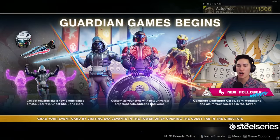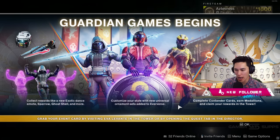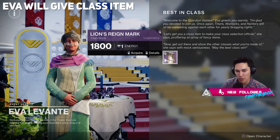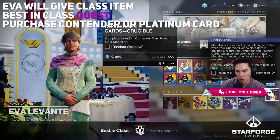Once you log in today, you're going to see a big Guardian Games pop-up showcasing the new Eververse armor and cosmetics available to earn and purchase, as well as the main gameplay loop to complete contender cards, earn medallions, and then claim your rewards in the tower. It also says to grab your event card from Eva Levante in the tower, so that's where we're going to start. Once you speak with Eva, she'll give you your Guardian Games class item and the Best-in-Class quest.